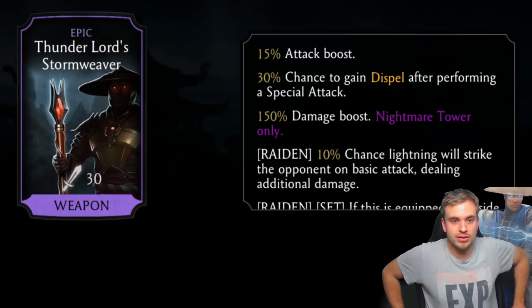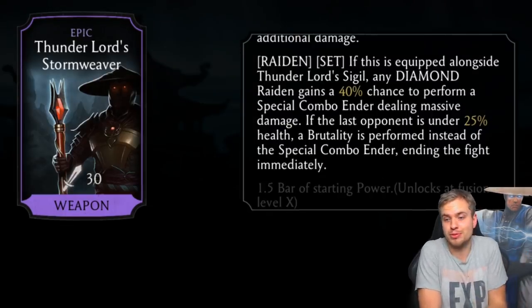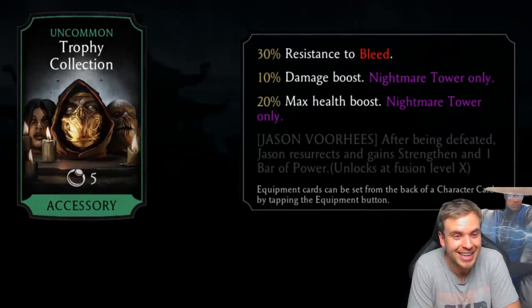So far the Demon Bat seems to be the best piece. This Raiden set is all right and pretty cool, but compared to the Shirai Ryu tower gear it's much more underwhelming — they toned it down a lot. Another uncommon piece: resistance to bleed, which is pretty useful considering many enemies in this tower will probably have bleed.